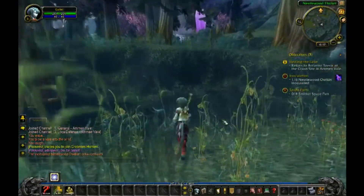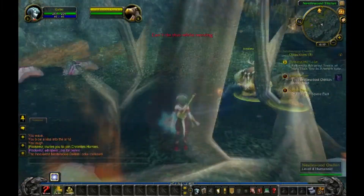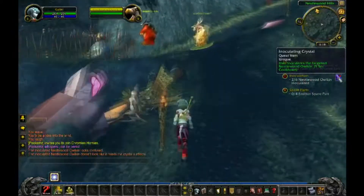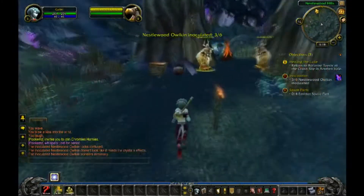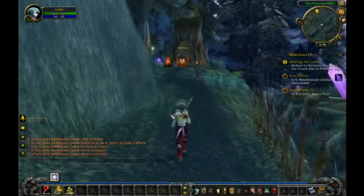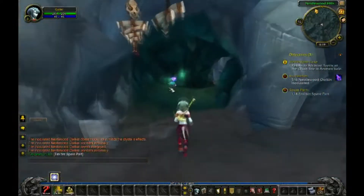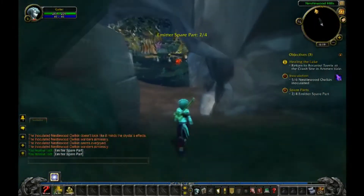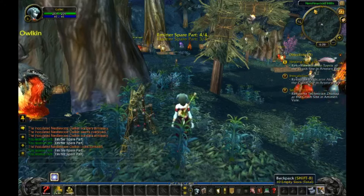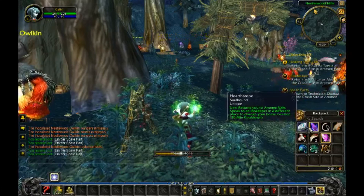Start by going to the southeast part of the island. You can ignore the red owlkin, just use the inoculating crystal on the brown ones. Just right click on the spare parts to put them in your inventory. Now return to the crash site with your hearthstone, or if that is down, simply run back.